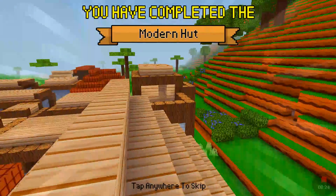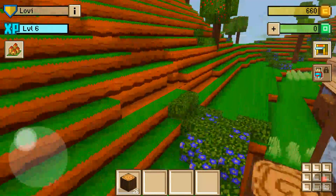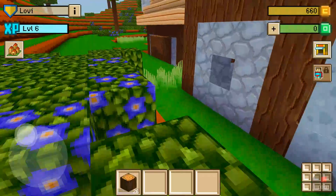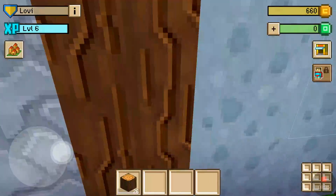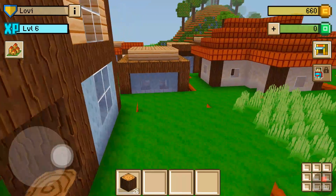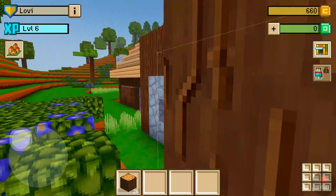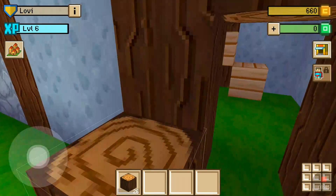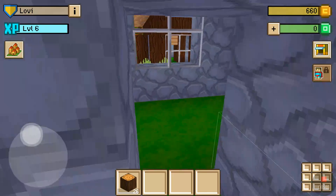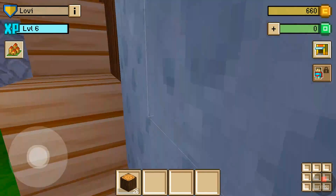One nice little modern hut! So you guys want to have a look? Here is how it looks like. Where's the entrance? So this modern hut — the entrance is here, you come out here, get in there, and then you gotta go up.